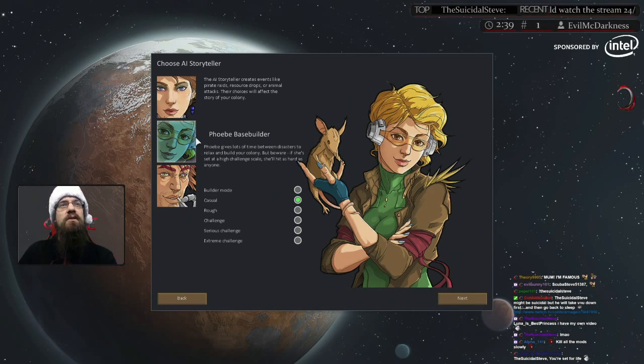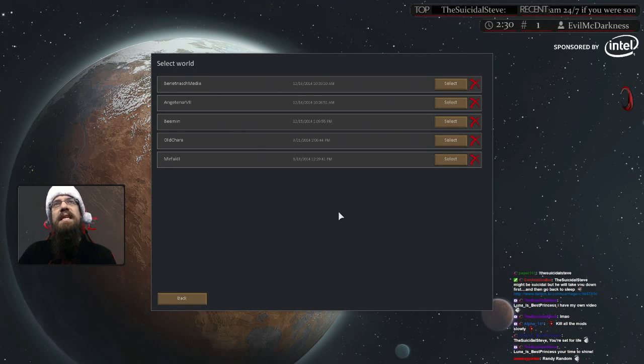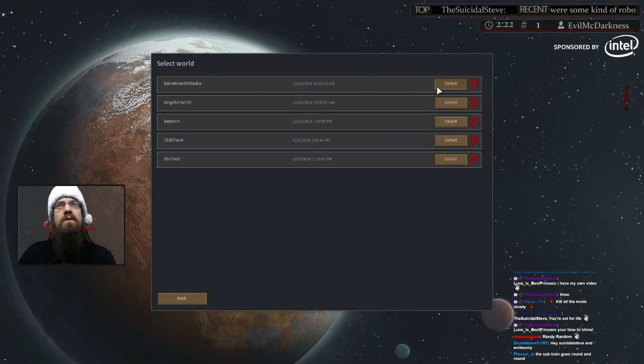We're going to do a rough Phoebe Base Builder run. Your worlds get automatically named even though we seeded it with CoCarnage — it won't be called CoCarnage, but you can go by the last built date. So this is going to be our world.